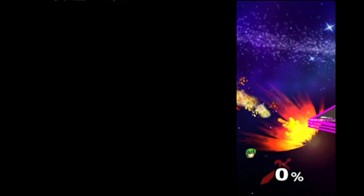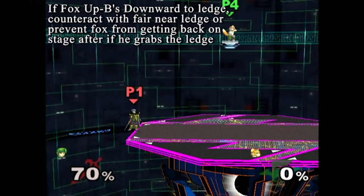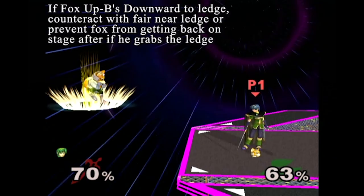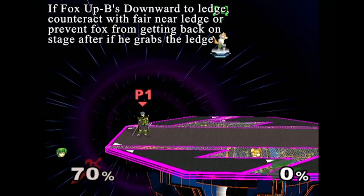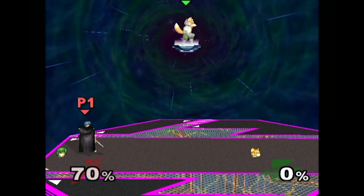Example 3 shows Fox angling his recovery downwards to the ledge. This recovery is actually one of the most common because it's the riskiest option for Marth to punish. A forward air can actually cover this for certain angles, but Marth has to be as close to the edge as possible, making it a bit difficult to also cover a high angle. However, even if Fox does go to the ledge, Fox still has to fight his way back to the main stage before he's on even footing again, a feat not easily accomplished against Marth. So we can conclude that forward air is a safe, reliable option to cover everything Fox can do from that standpoint.